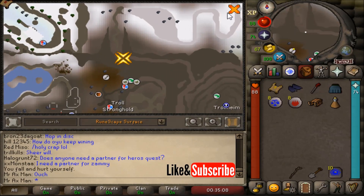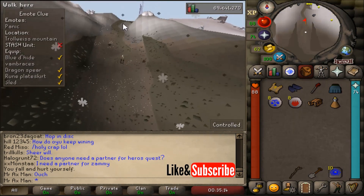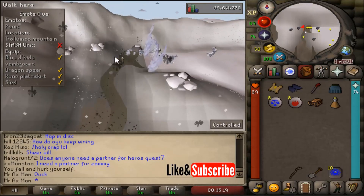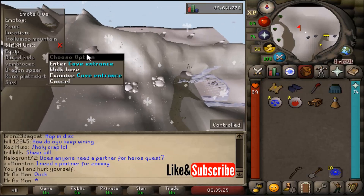I'll show you on the map where we are. Go ahead and start running north — it's going to start snowing. And here is the Troll family from Desert Treasure. When you get here, make your way west, and there's a small pathway where there's going to be a cave entrance. Go ahead and enter this cave entrance.